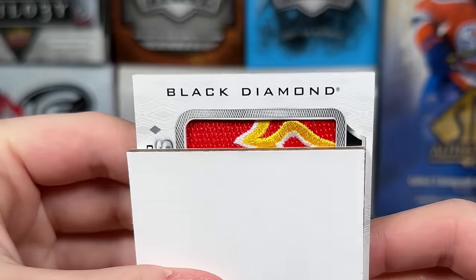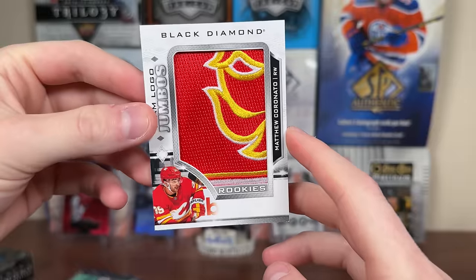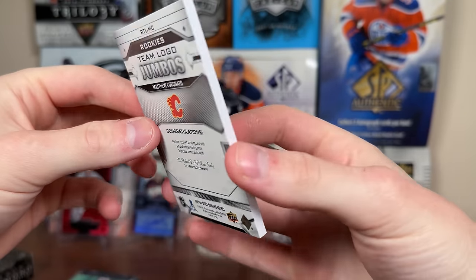Going on to card number three — looks to be another team logo. It is Matt Coronado. Matt Coronado team logo jumbos for the Flames there, and a manufactured patch.